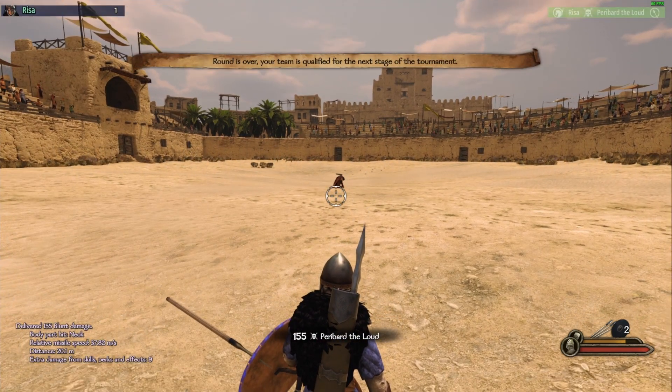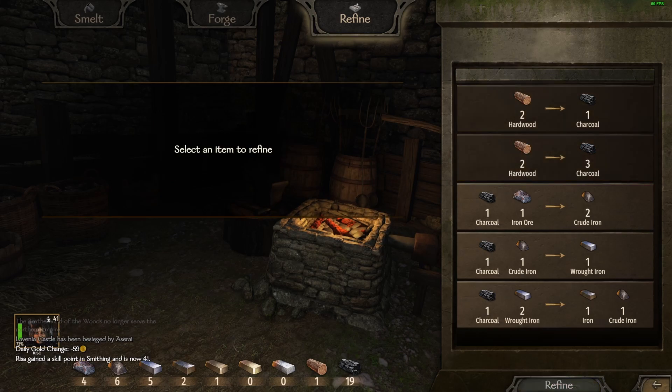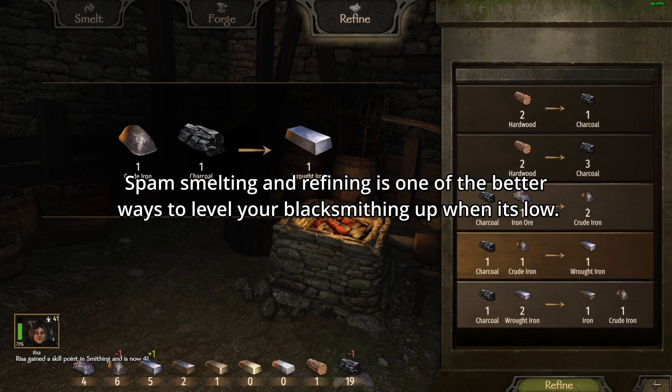Apparently slowly regenerating stamina as you move around would be too strong. I hate it. You gain influence from doing things such as winning battles for enemies or otherwise solving issues. It slowly builds up as an alternative currency. As a mercenary, influence gets converted into gold payments, which is a nice bonus for fulfilling your contract.